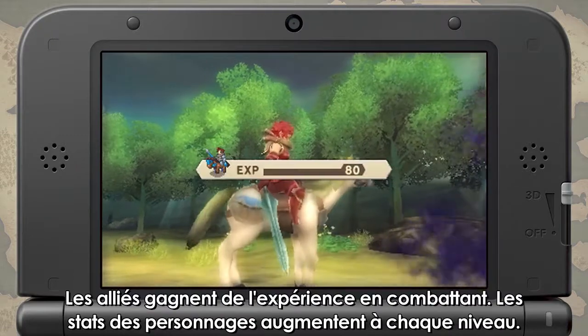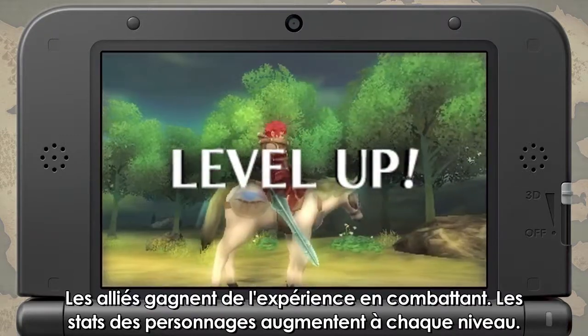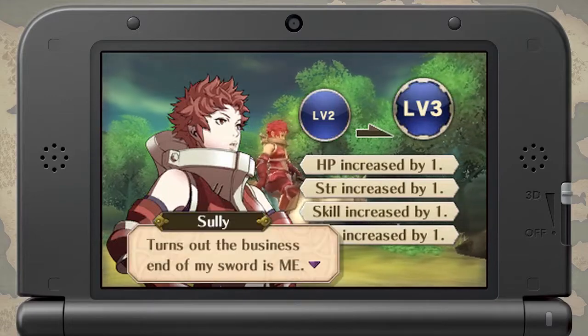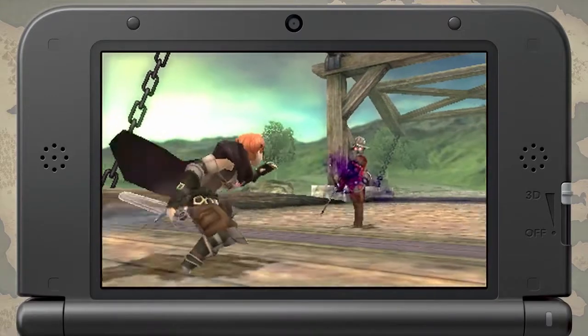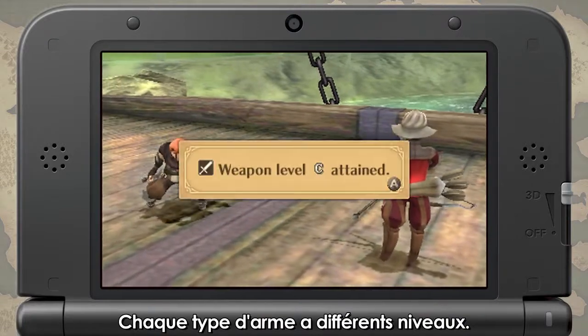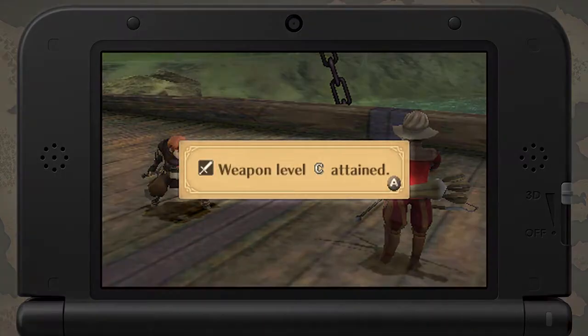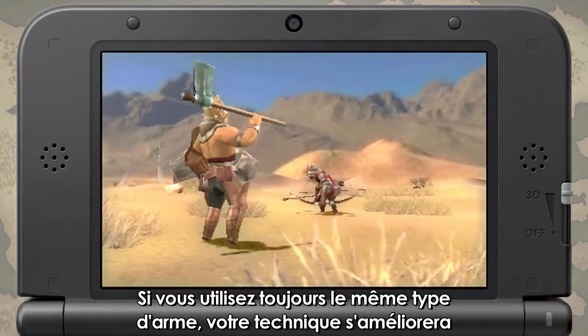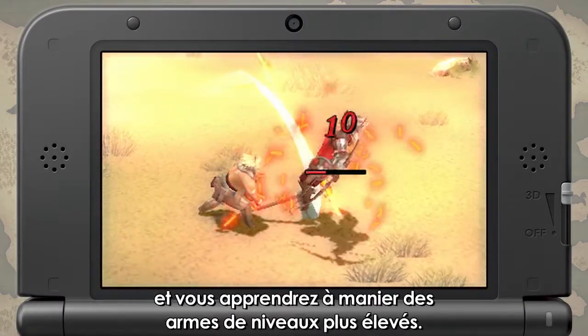Allies earn experience as they fight in battle. Characters' stats improve when they gain a level. Each weapon type has different levels. If you keep using the same weapon type, you will gain more skill and learn how to wield higher level weapons.